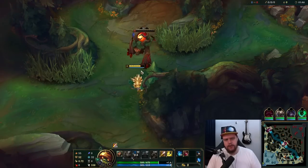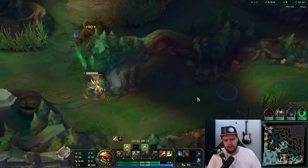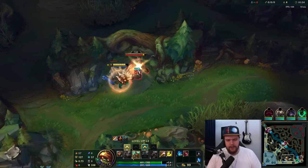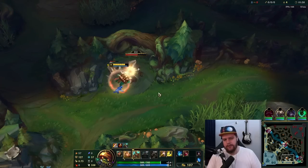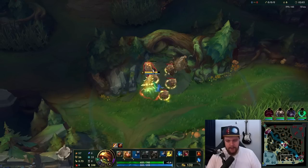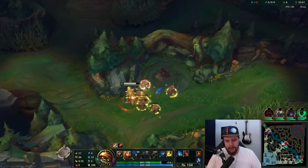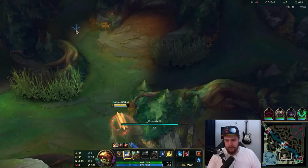That was a really good leash actually, so I'm not going to smite the first camp — it would kind of just be a waste. All you really have to make sure you do with Rammus is put up your W, and do not interrupt your W with your Q or something. That is a very bad thing to do. I smited a little late there, my bad.